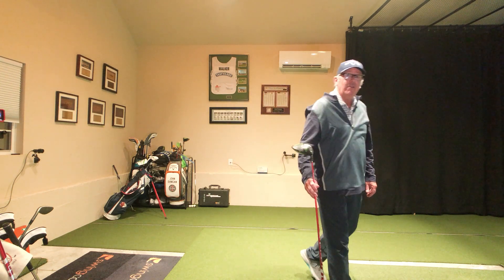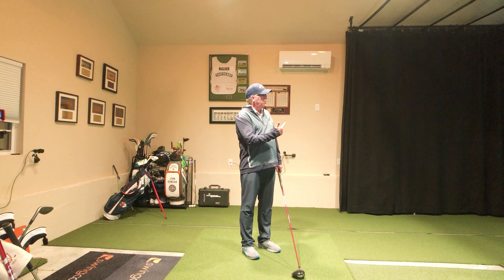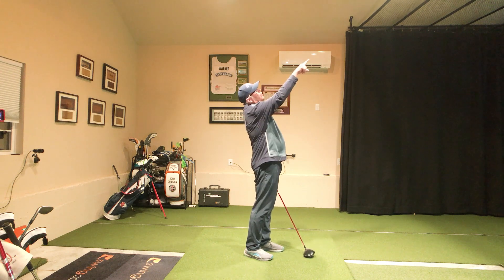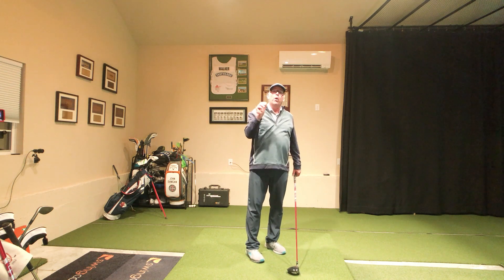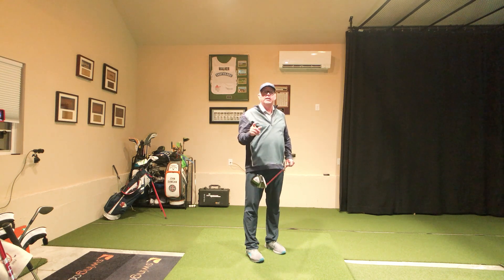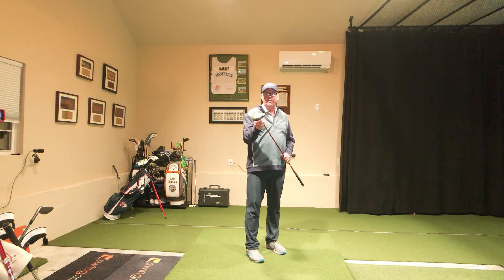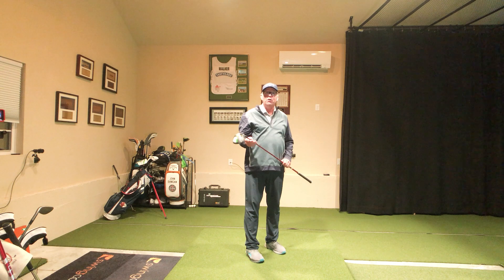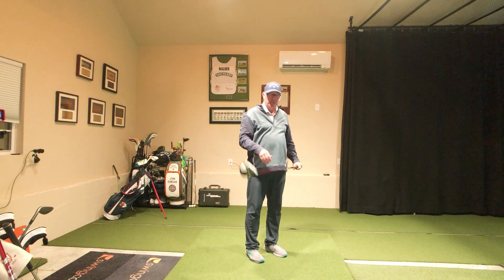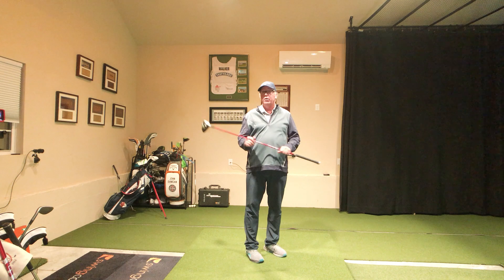Now I've got the attack angle upward and hit it in the middle of the face, but I've got to try to hit the ball higher. I'm going to look up and try to hit this thing right through the ceiling. That contact was pretty good, but it's going to tell me I need to loft this driver up. I've got it on 10.5 degrees — I might have to put it at 11.5 or 12.5. I don't care what the loft number is; I care about the spin rate, launch angle, height, and ball speed.